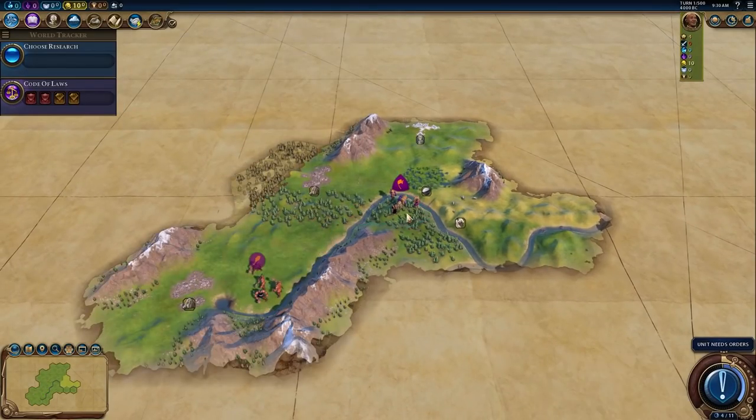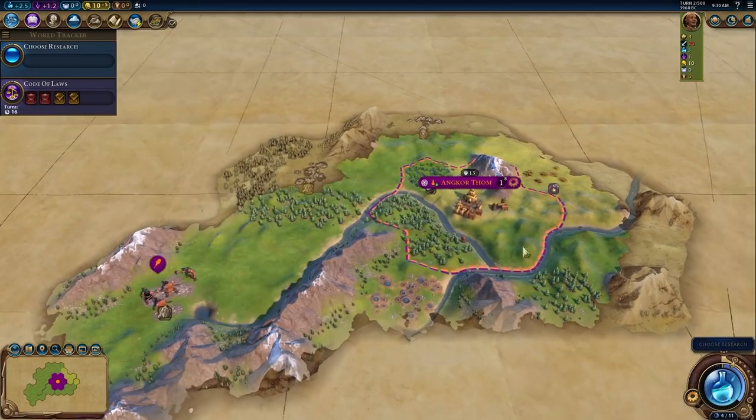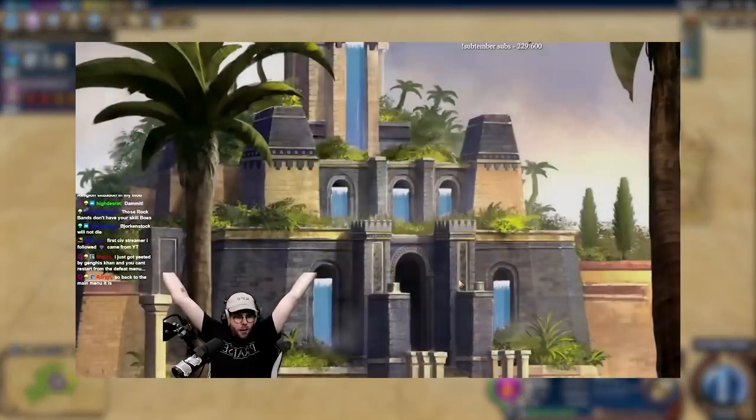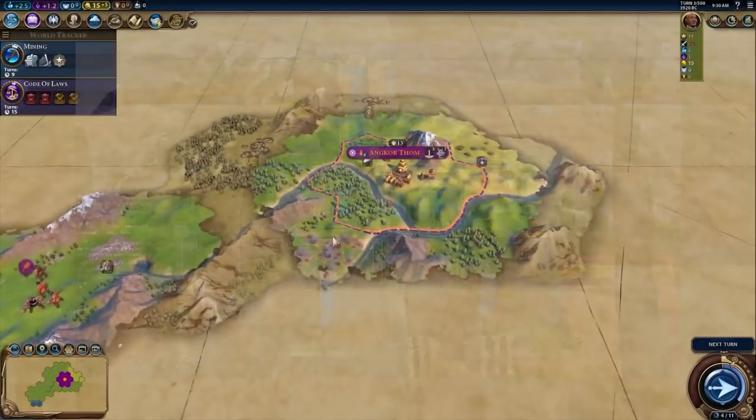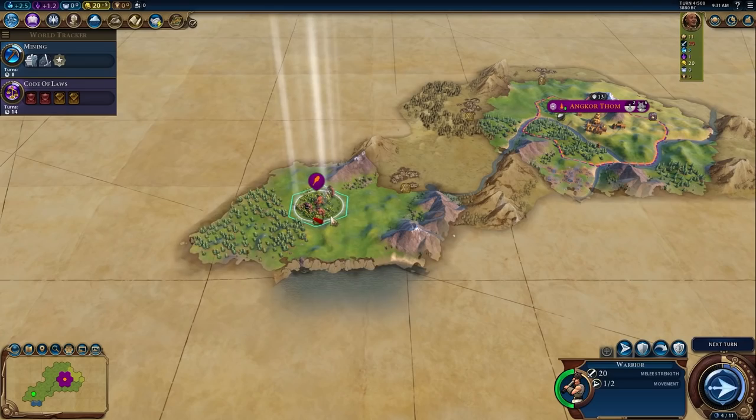If you've played Civilization VI, you know that the game goes in turns where you take a turn, then the AI takes a turn, then you take a turn, then the AI, until the game is over just like a board game. That means you can take as long as you want on a turn to make every little movement and action as precise and as perfect as possible.